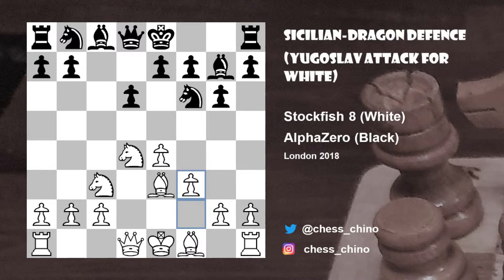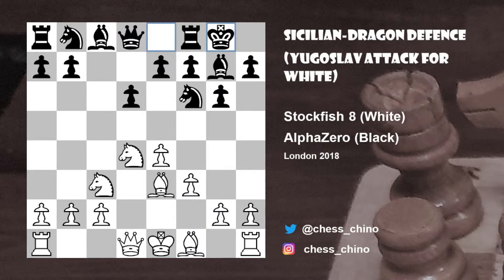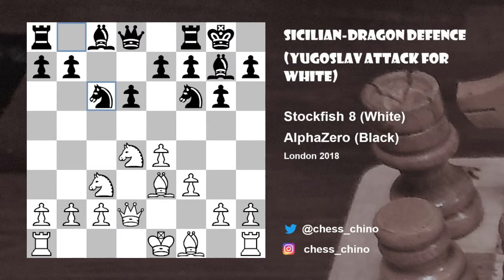And now f3, and the idea of this move is to play queen d2 on the next move without allowing black the possibility of playing knight to g4. So here, black castles kingside — standard opening moves — queen to d2, knight to c6, and now we reach an important point where white has a couple of alternatives.